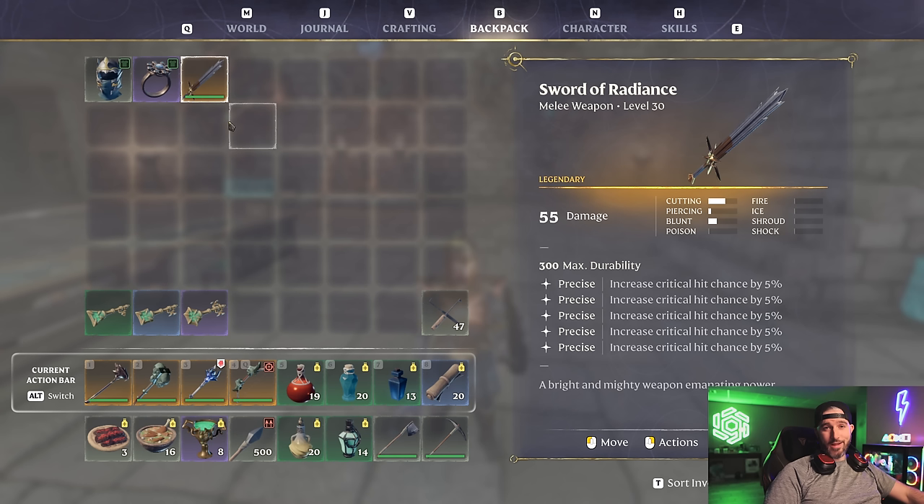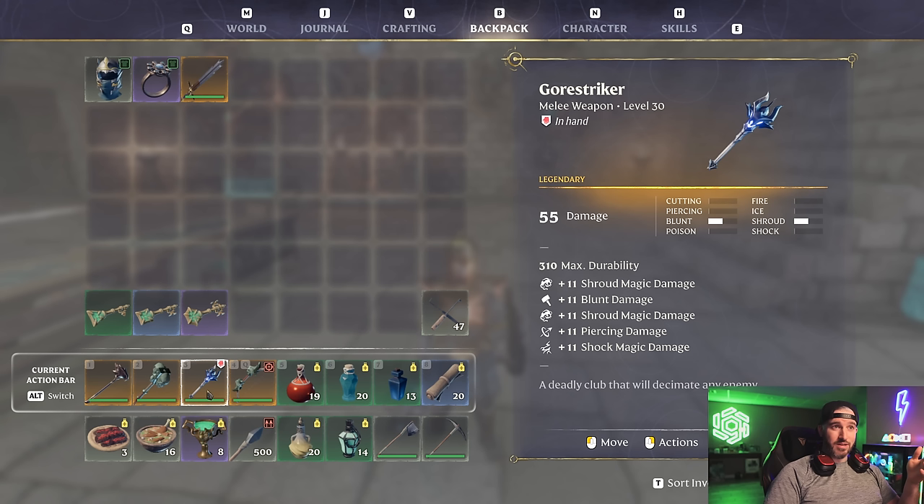You can also technically use the Sword of Radiance — it has five Precise perks giving basically 25% critical hit chance bonus, so pretty much every swing is a crit. But the maximum damage output isn't as high, and with some of the other perks we're taking plus the new potion, we're getting good lifesteal anyway, so high crit chance isn't as necessary anymore. That's why I went with maces — blunt damage being the weapon type of choice because all the skeletons within the Hollowed Halls are weak to blunt damage.